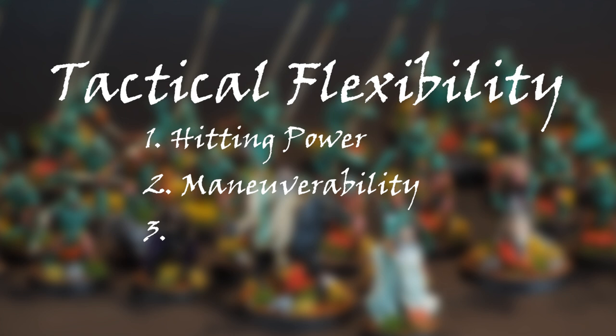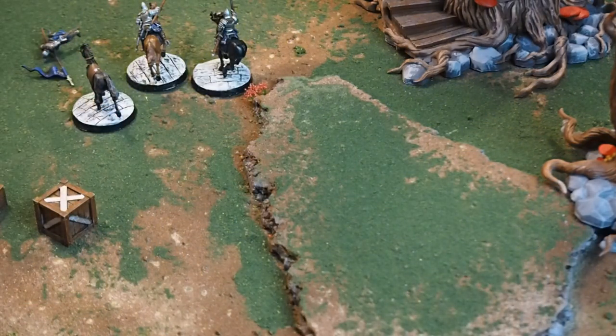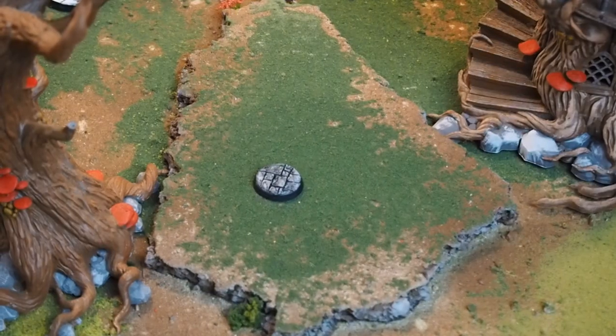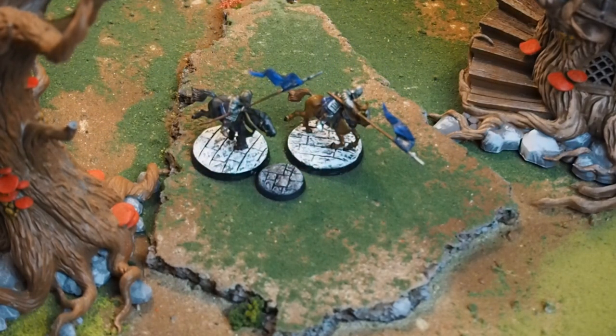The next thing you need to keep in mind is maneuverability. Maneuverability is key to winning so many of the scenarios. Many scenarios require you to move faster than your opponent to get the advantage. Being able to move faster means that you can surround and trap your opponent more easily, or simply close distance between you and a shooting army faster. In Reconnoiter, if you clash with your enemy deep on their side of the board, you're in a really good position to break through. In Heirlooms of Ages Past, if your army is fast, not only can you get to the objectives faster, but you can also regroup after Maelstrom of Battle disrupts your force.